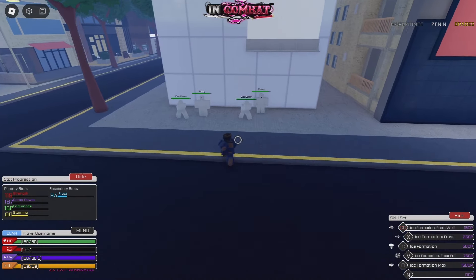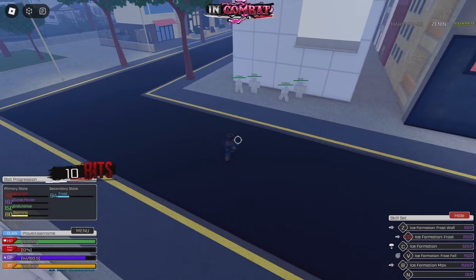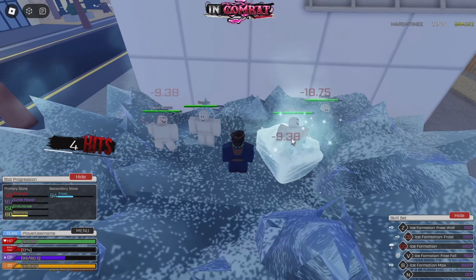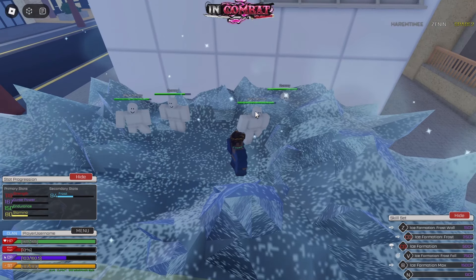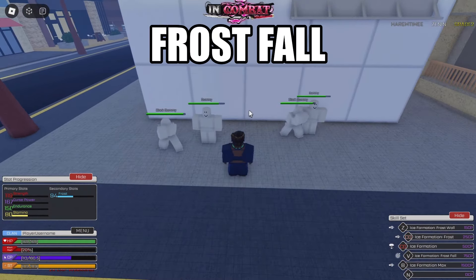Ice Formation — Frost. This one's mid-range, doesn't block break, but it's like this — look at that. Next one: Ice Formation, close range. It does freeze and it does block break — see how it just froze in place like that? Alright, Frost Fall next.